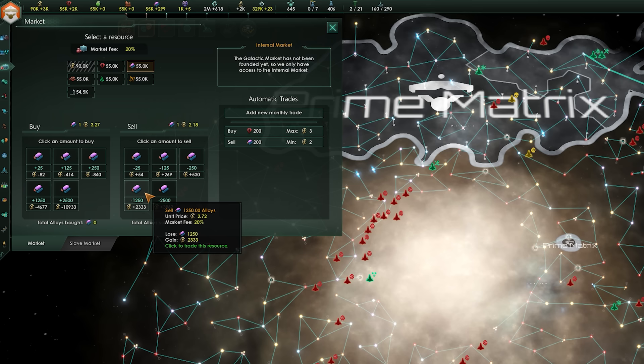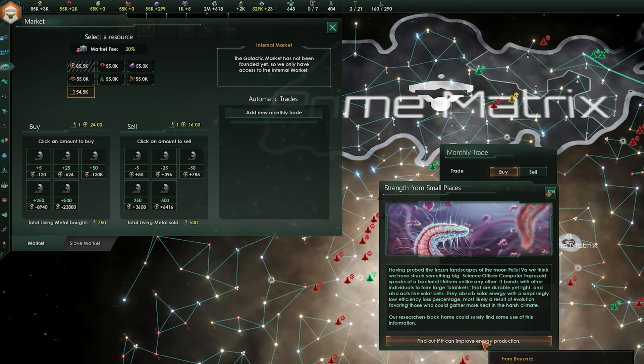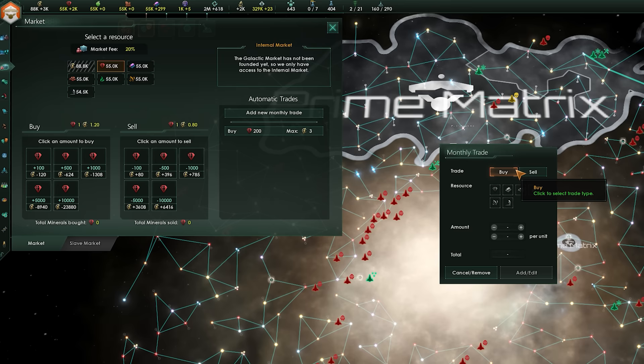You can trade manually or automatically. Manually, you go to the menu and buy or sell in your chosen quantity, keeping an eye on prices to buy and sell at the height of the market. Automatically, you set up monthly trades, and you can set minimum sell and maximum buy prices to ensure you aren't giving resources away or being scammed. However, if the market isn't meeting your requirements your trades simply won't go through, so resources can fluctuate.